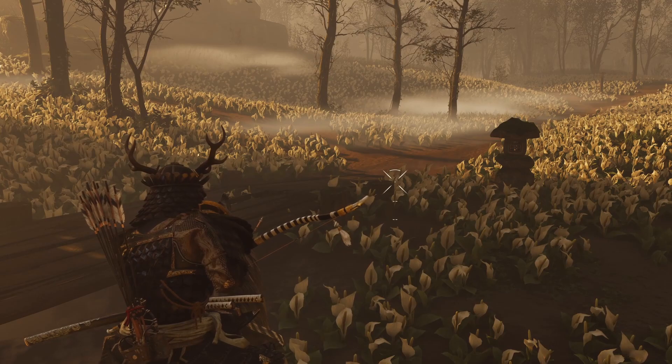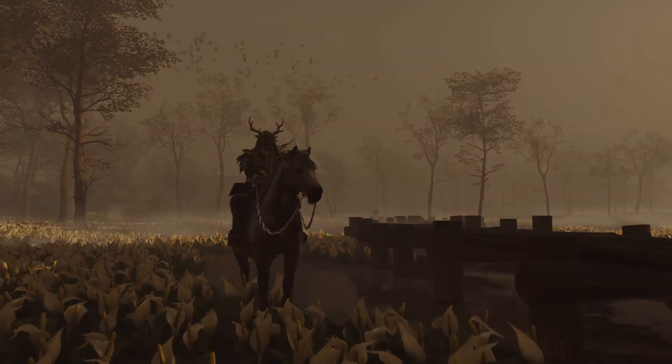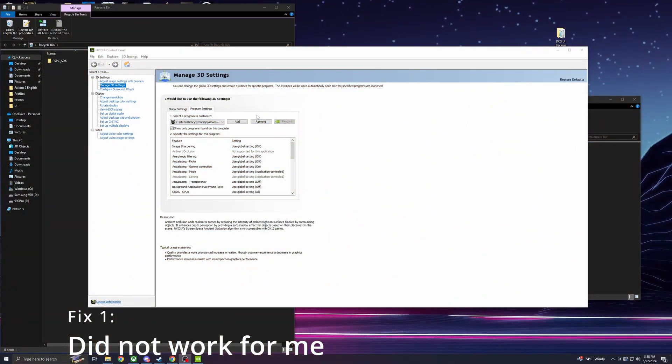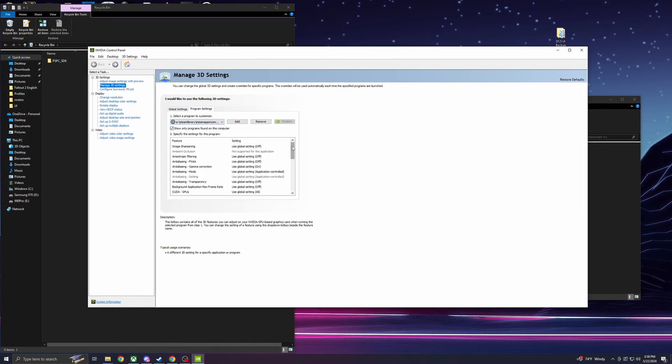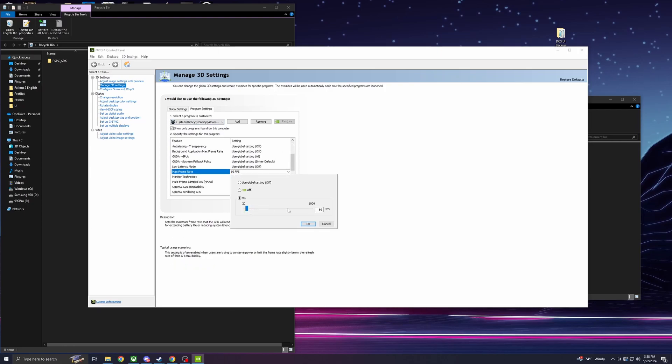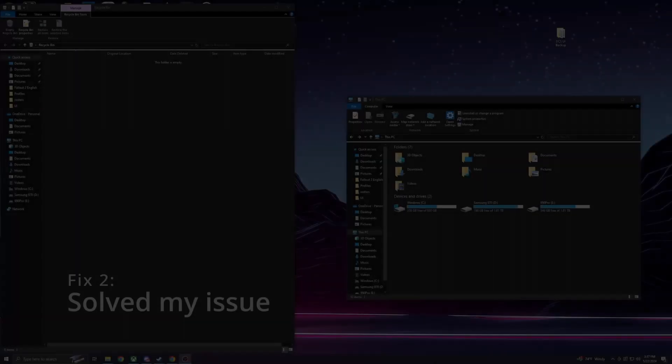V-sync is off, Reflex is off, all sorts of stuff is disabled. This is the first fix: a lot of people suggest putting a frame limiter and limiting it at 60 FPS or 120 FPS, then setting that as your refresh rate in the game. This did not work for me.